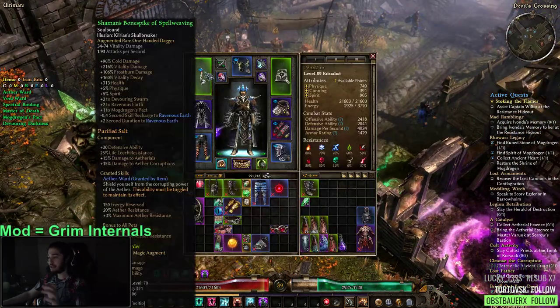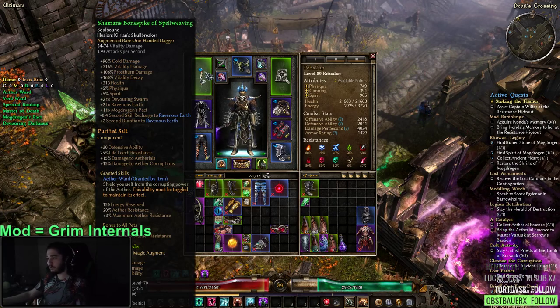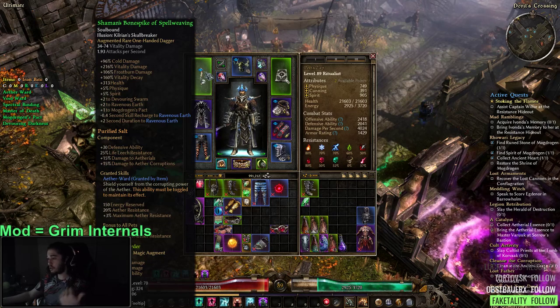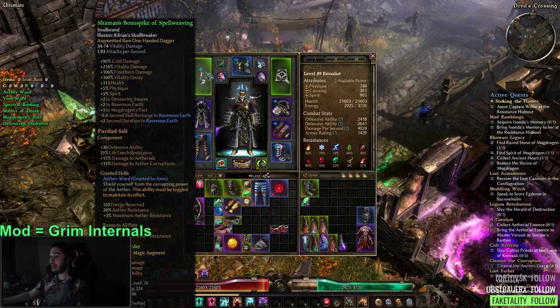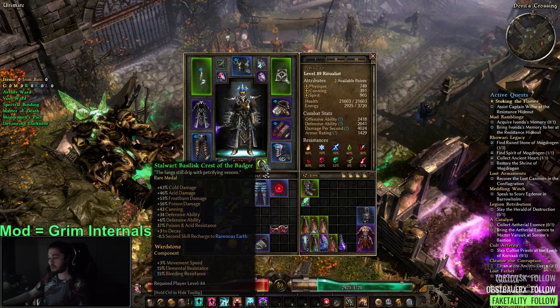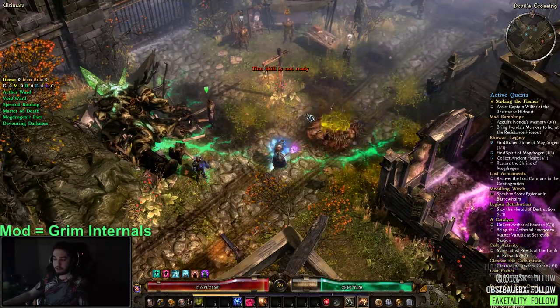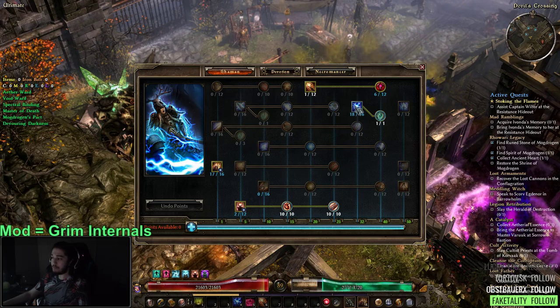Let me glance over my gear. The main importance of this weapon is that it's an MI — a monster infrequent. This weapon will carry you throughout the whole game. You need to Google what monsters drop it; it's the Bone Spike weapon. Mine has 216 vitality, plus to Ravenous Earth, plus to Devouring Swarm, minus recharge to Ravenous Earth, and plus duration of Ravenous Earth. The medal from the Ugdenbog in the expansion also gives minus skill recharge to Ravenous Earth.